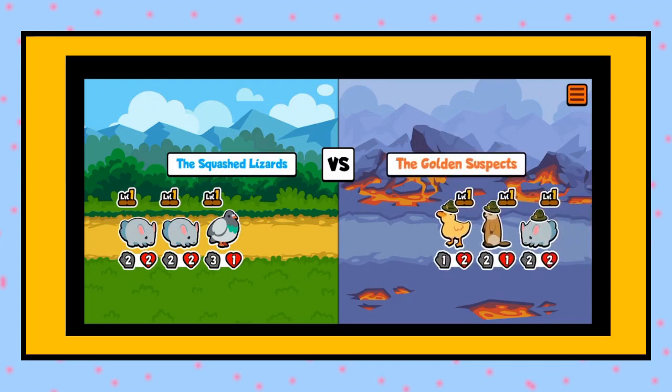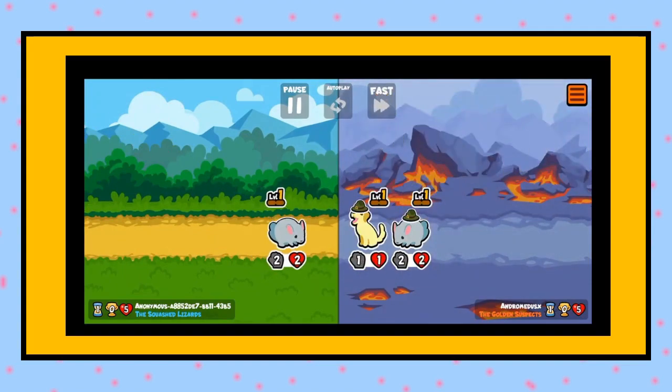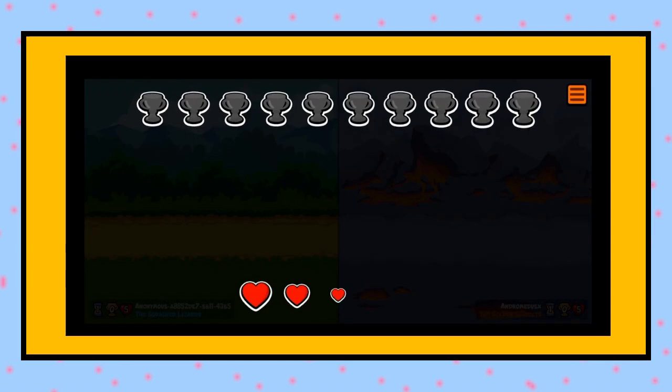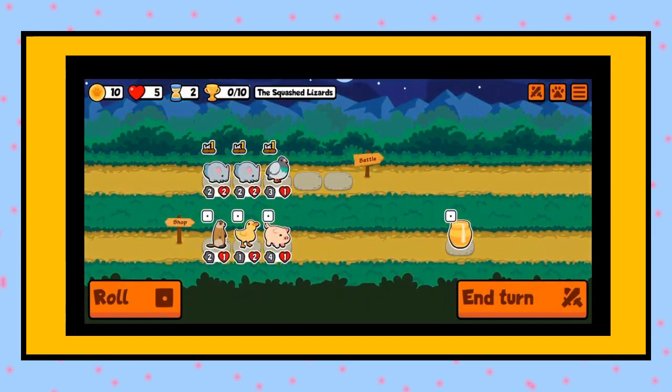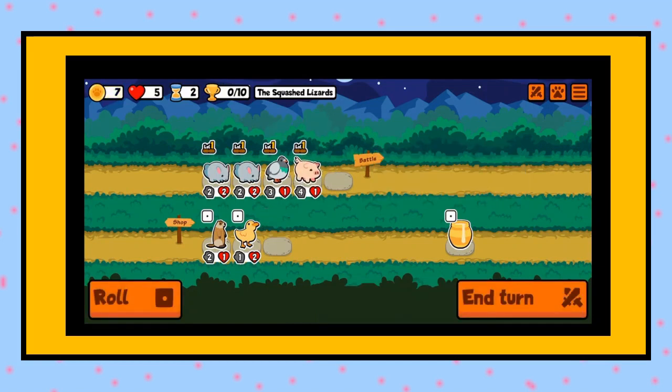The last weekly pack was an absolute tragedy, so I'm hoping to redeem myself with this one. Okay, it's a draw — I'll take that. Let's get the pig. Look at the three-one and four-one at the beginning — anything in the beginning is going to get destroyed, but so are we.